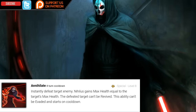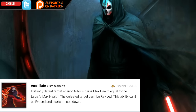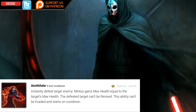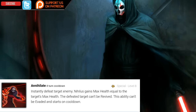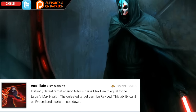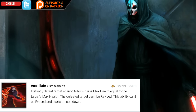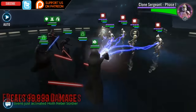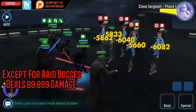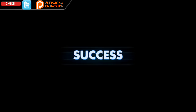Darth Nihilus's second special ability is called Annihilate. It has an 8-turn cooldown and can also be Omega'd to level 8. This ability instantly defeats the targeted enemy, and Darth Nihilus gains max health equal to the target's max health. The defeated target cannot be revived, this ability can't be evaded, and it starts on cooldown. However, it can be significantly reduced by using Drain Force.